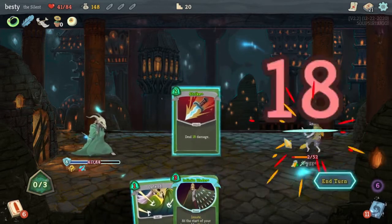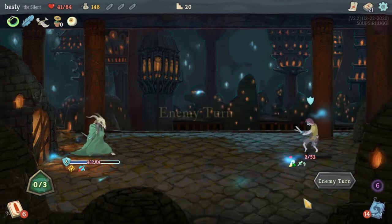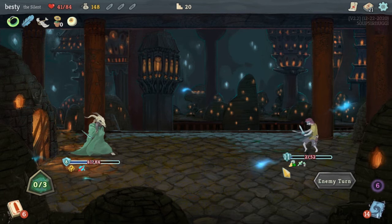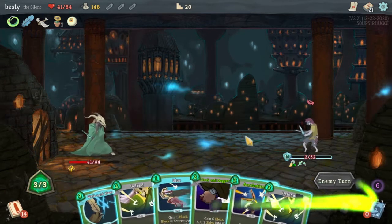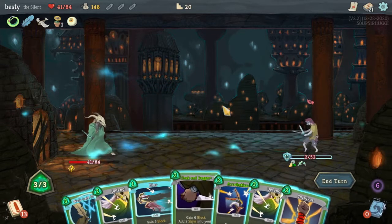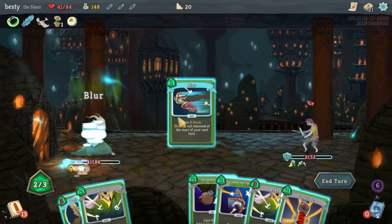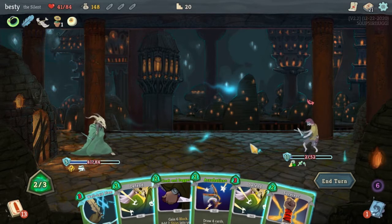Let's do it. I don't know, maybe I should finish the run with it before I decide that I don't like Snecko Eye. It just kind of takes over the game when you play it, I think. All right, well I have an attack but it's not going to do anything. Can I even hit him? I can't do enough damage to even hurt this dude.